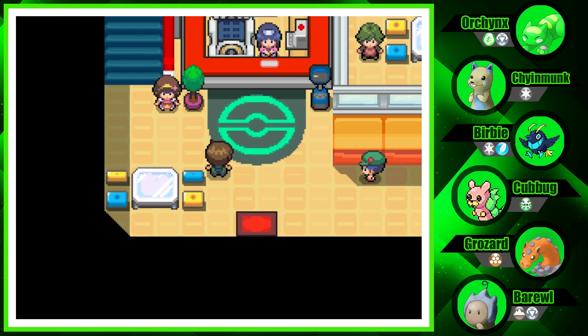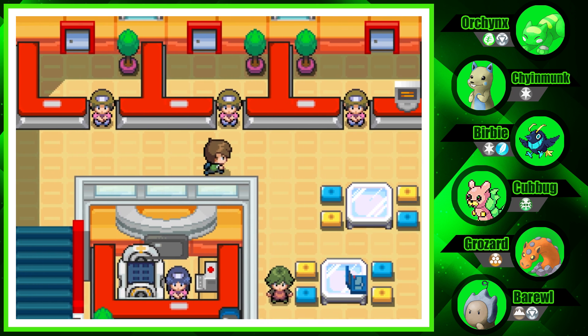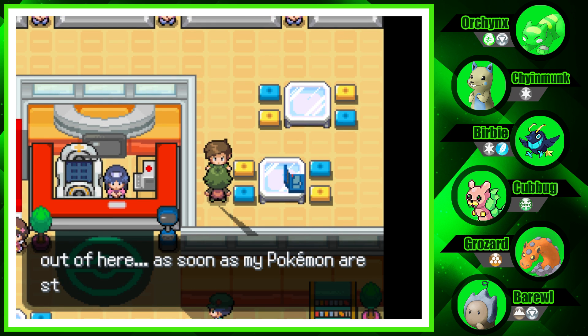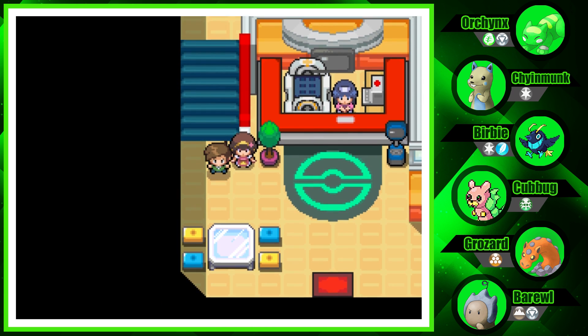First things first, let's explore this Pokemon Center because we didn't really explore it last episode. There's someone up here saying this town drains their coolness and they're getting out as soon as their Pokemon is strong enough to get through the cave.